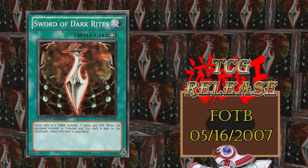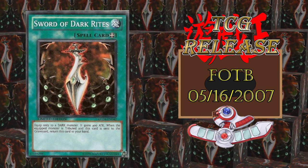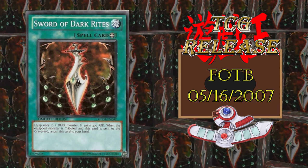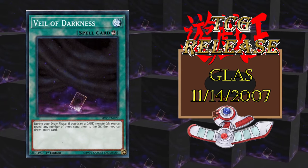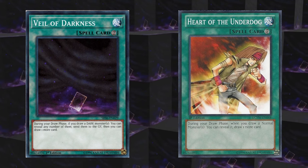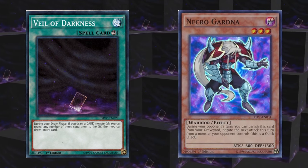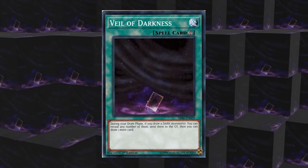Next in chronological and alphabetical order is Sword of Dark Rites, which gives a dark monster a marginal attack boost of 400 points, but has a self-recycle effect if you tribute the equipped monster. This just seems like good utility, but I'm not sure where it would be useful — mostly here just to cover my bases. Next we have Veil of Darkness, which is like a cousin to Heart of the Underdog, although sending dark monsters to the graveyard is generally more useful than drawing a lot of normal monsters. This is decent graveyard setup for zombie decks, or those which use graveyard effects like Necro Gardener. This form of draw acceleration is more useful in older formats, so mostly a historical recommendation.